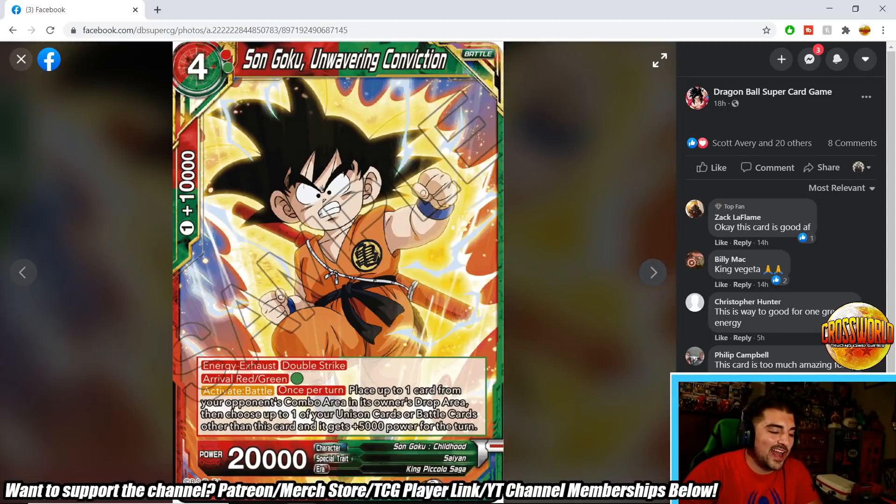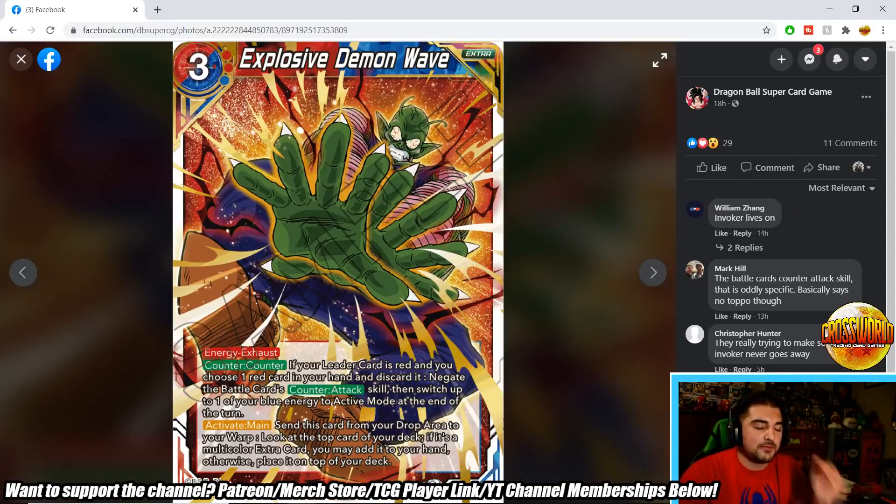Son Goku Unwavering Conviction is a 4-drop 20k with Energy Exhaust, double strike, and Arrival in red-green. Activate Battle once per turn: place up to one card from your opponent's combo area into their drop area, then choose one of your Unison or battle cards other than this one — it gains plus 5,000 power for the turn. Another Senzu Bean-ish card, but you can't use it on your leader. The combo disruption was quite good in Bibity format, and the plus 5k for aggression or defense will definitely be solid.